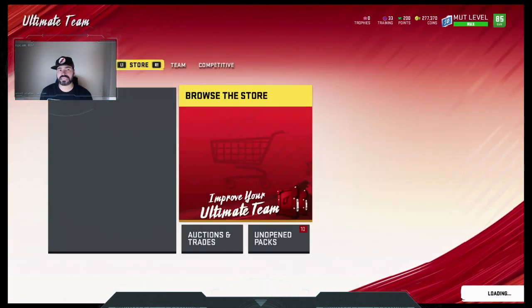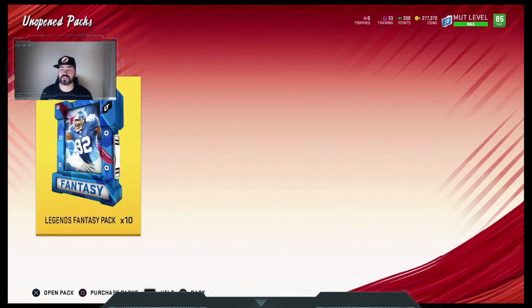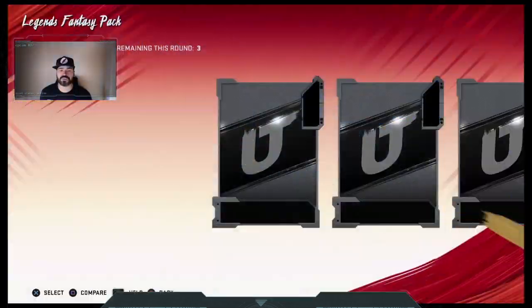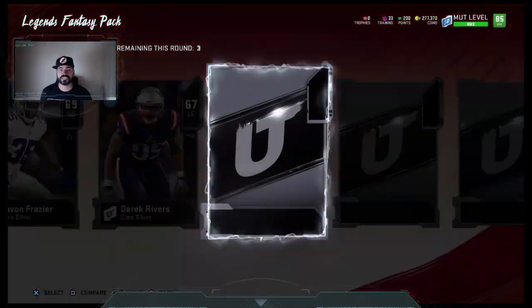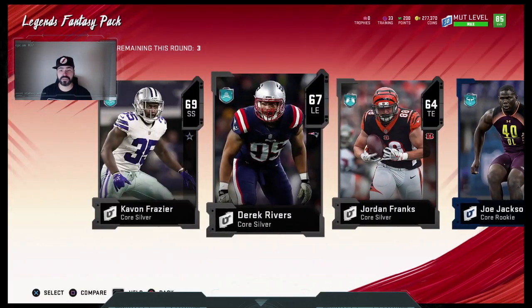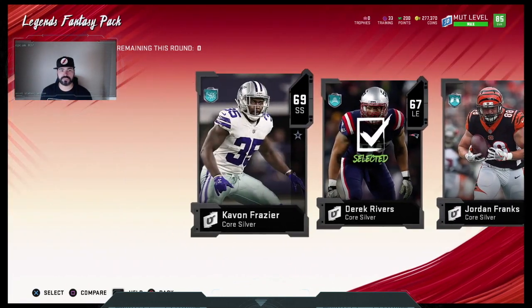We're here to open packs. Next video is probably just going to be a general sniping video to help you guys out sniping and start making some coins. You could definitely make coins, especially early in the day. Later at night right now is not going to work as much because there's not a lot of cards in the auction house. But usually it's a good time to sell at night because prices go up. So it's probably beneficial to snipe during the day and sell at night.